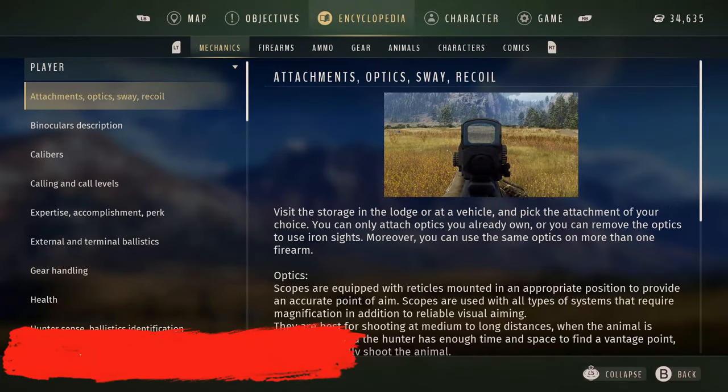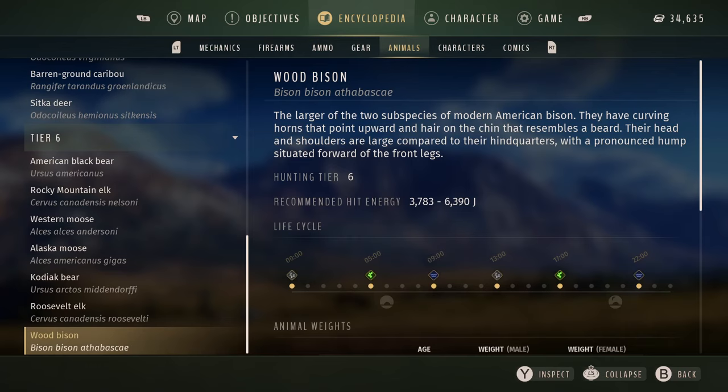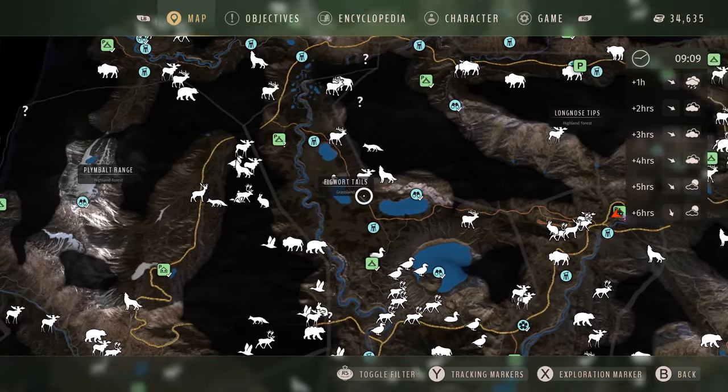First thing you're gonna want to do: what animal do you want to hunt? What animal do you want to get a five-star in? I personally am gonna go for a bison. So now you need to look at the need zone - sleeping zero-hundred, feeding zero-five, water zero-nine, etc. I am constantly going to go to the watering zone at zero-nine to check on these herds. Also check the primary habitat - highland forest. That's where you're going to get your five-stars, at their primary habitat. If they're not at their primary habitat, they won't become a five-star.